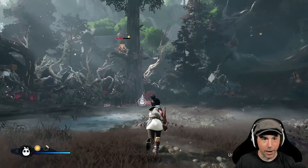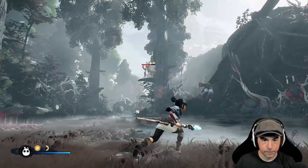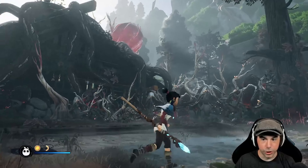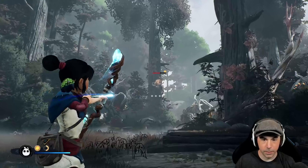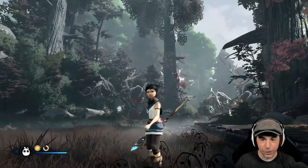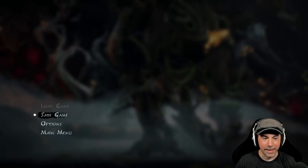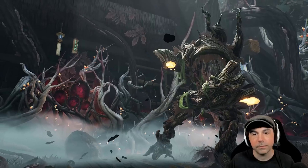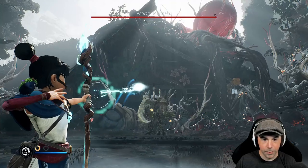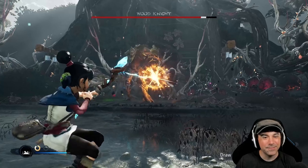Let me just save up all my arrows and pick them off one at a time. Cheater monkey! The boss does so much damage anyway. I can't skip this. Lock on, freeze him, hit him in the weak spots please. There we go — woo!